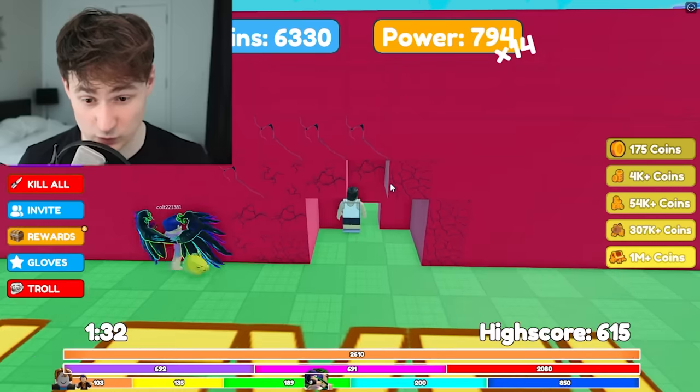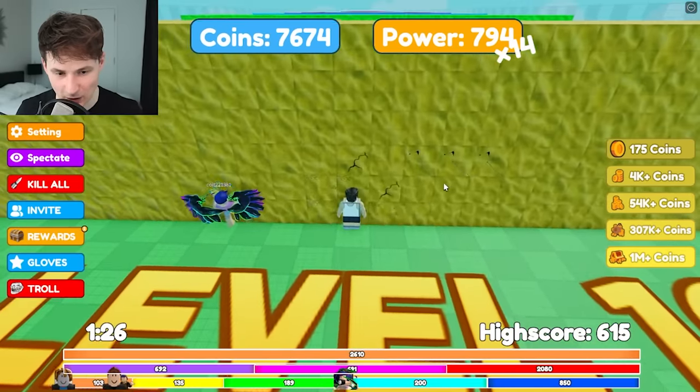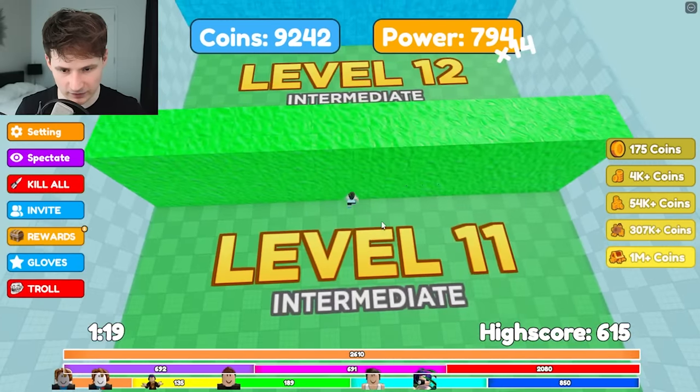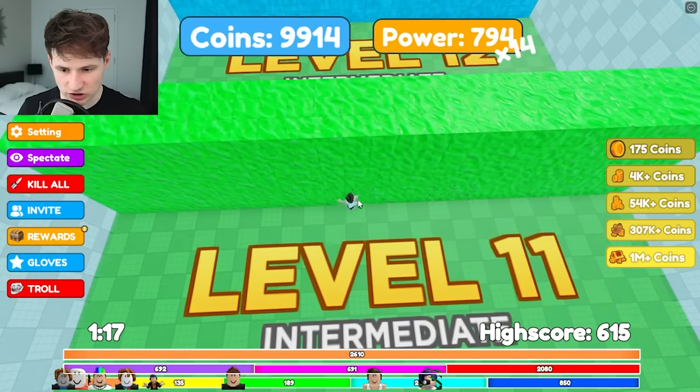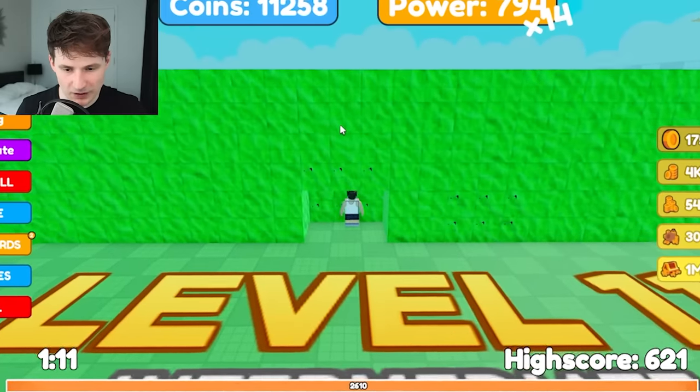Okay, sand - you remember sand? This was my arch nemesis, but not for long. I think we got it! Yeah, there we go. Okay, level 11 - this is where we usually stop being strong. But if we get that perfect... we got one part of the green done.